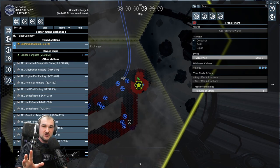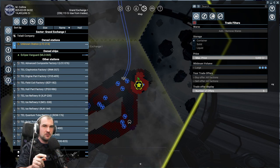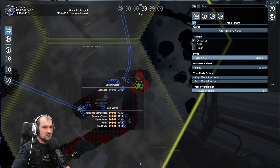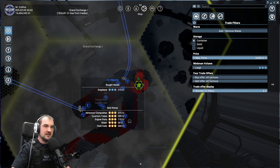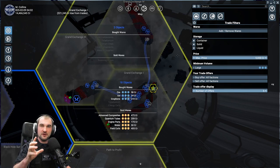The trait filter is a good way to start whenever you want to start trading or whenever you want to start mining. I will come to that point later. The first thing you want to do is enable the trait filters, and you do that with this small button here, which is red. Click on it and it's enabled.